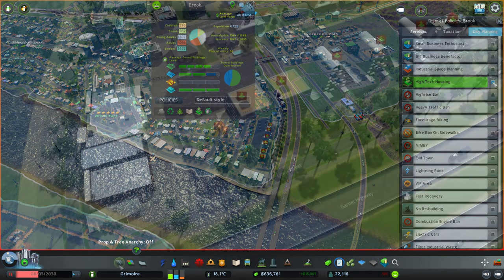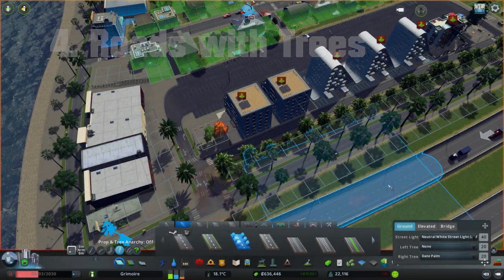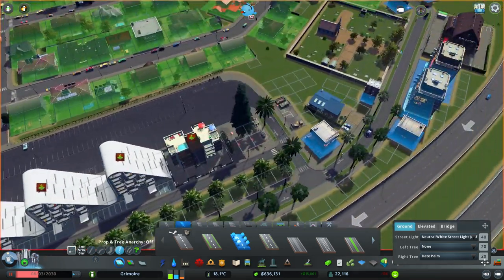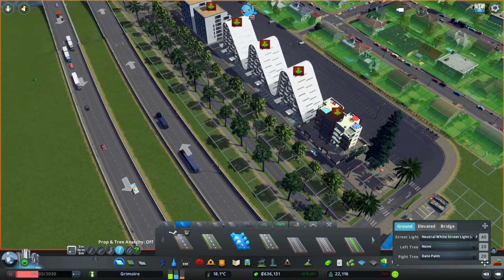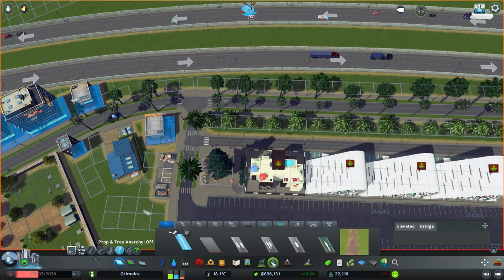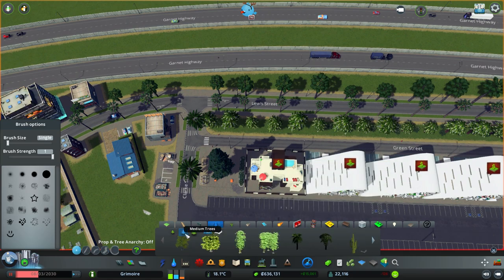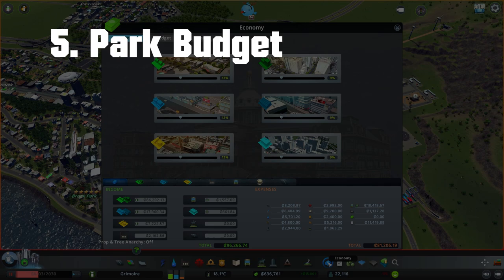Tip number four: traffic can be a big issue, mostly because of pollution and noise. With that in mind, you should use roads with trees, especially in residential areas and probably commercial too. Trees are great at blocking and reducing noise. After the Park Life DLC, normal trees you place also have the functionality of reducing noise, so place trees in empty areas as well — not just along roads.